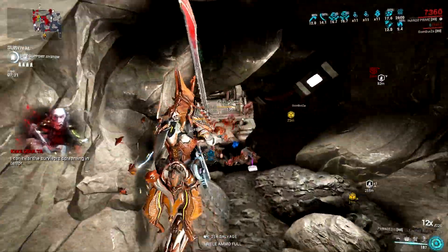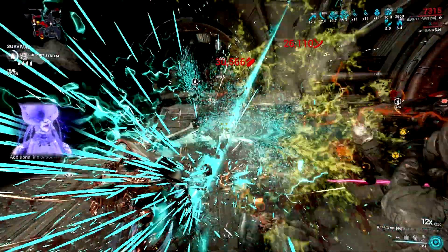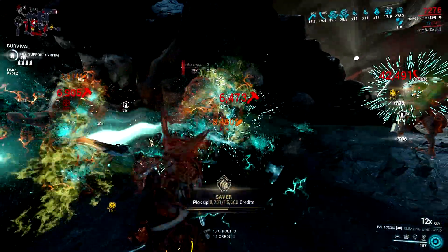At level 40, which is the max rank of this weapon, it gains about 60% more sentient damage. And that doesn't include the plus 41% sentient damage if you decide to equip both Sacrificial Steel and Sacrificial Pressure.